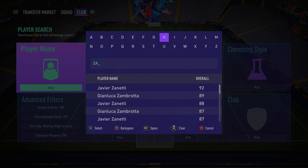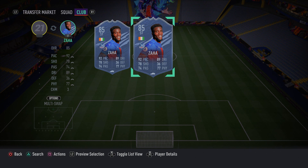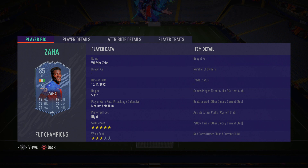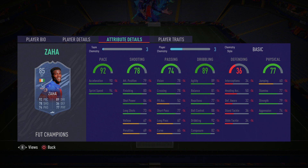Wilfred Zaha is absolutely fantastic in this game — he's my kind of player. Five-star skills, very agile, pacey, quick, good at shooting. He's got 94 sprint speed, 90 acceleration, 80 finishing, and 84 shot power, though his finishing in-game feels a lot better than 80. He also has 89 agility, 88 ball control, 92 dribbling, and 82 composure. He's only got three-star weak foot but in this FIFA that doesn't feel too bad as long as you avoid finesse shots on the weaker foot.